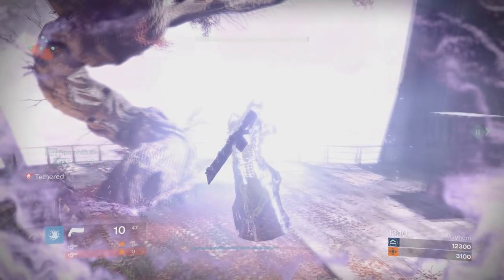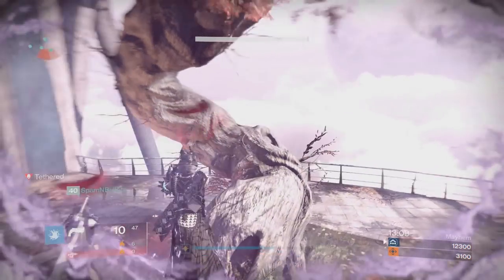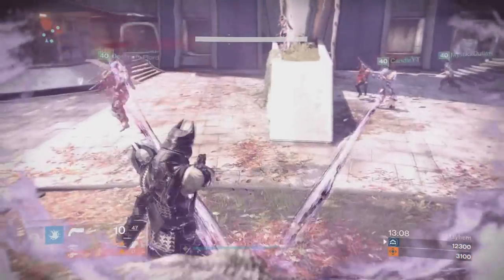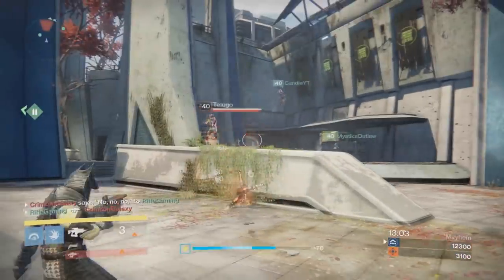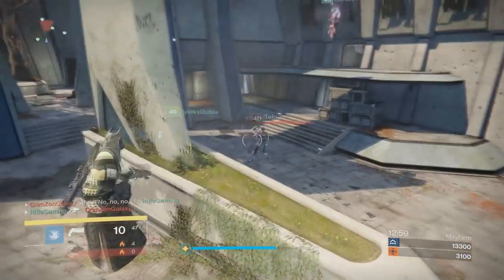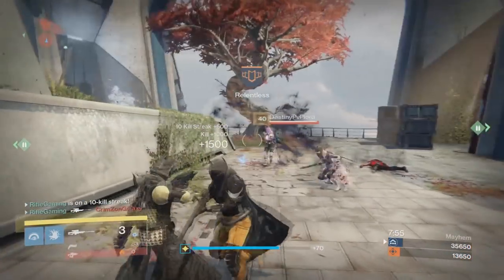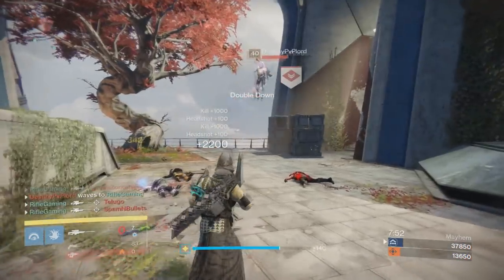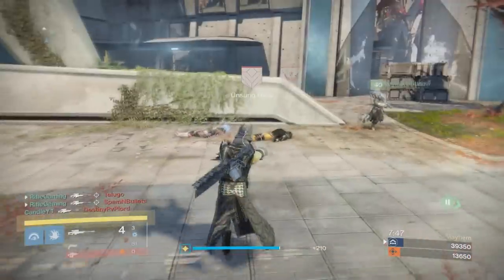Gameplay-wise, while doing this it's a lot of fun — it's super easy to land shots with anything: sniper, Simulant, your primary, anything. It's extremely easy. Maybe that's why Bungie decided not to add this as a feature and only allow third person with the sword, since with the sword you have to get up close for a kill, but with a regular weapon you don't, making it a lot easier to land shots.